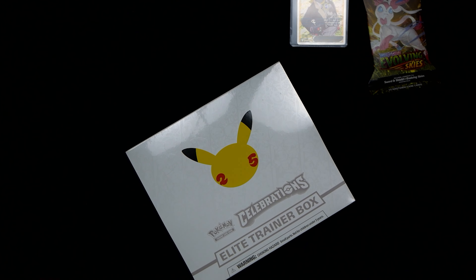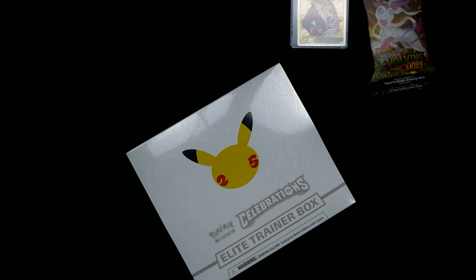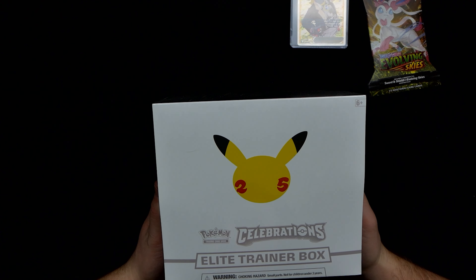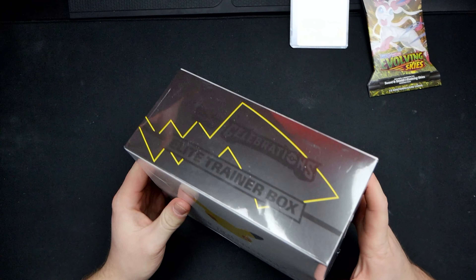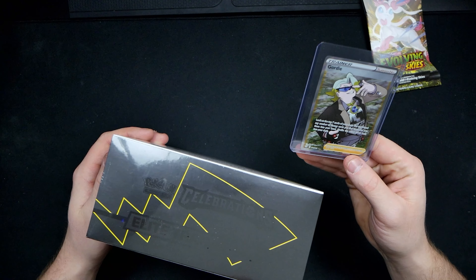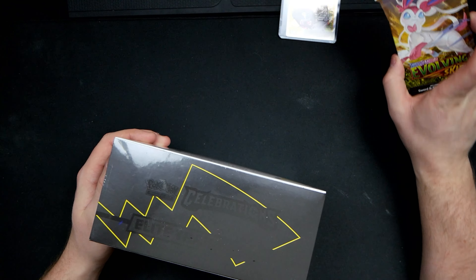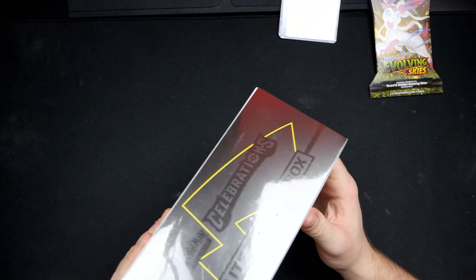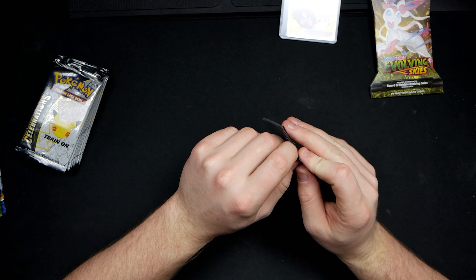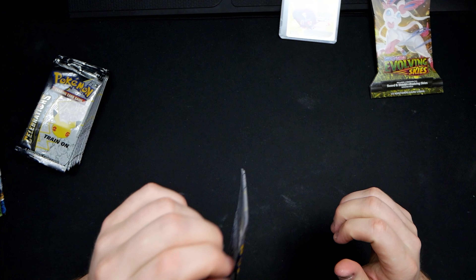Welcome back to the Pokemon channel! Today we'll be opening Pokemon Elite Trainer 25-year celebrations boxes. We've got Gordy here to maintain consistency and good pulls, and we have an Evolving Skies pack saved for the end — the hunt for the Rayquaza card. We've got four cards in these packs, so let's get into it.